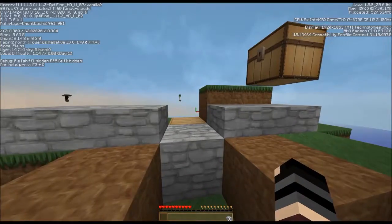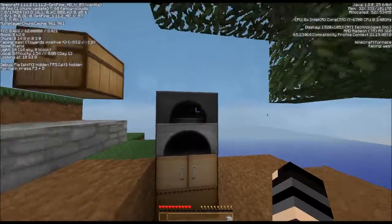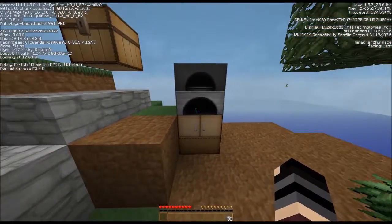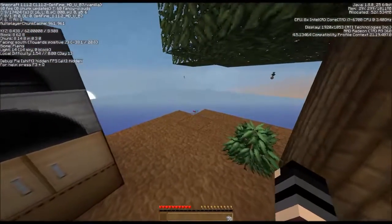That way I can get my block over here better protected from the fire aspect of the lava, for one thing, and get my dirt blocks back for use in that corner.